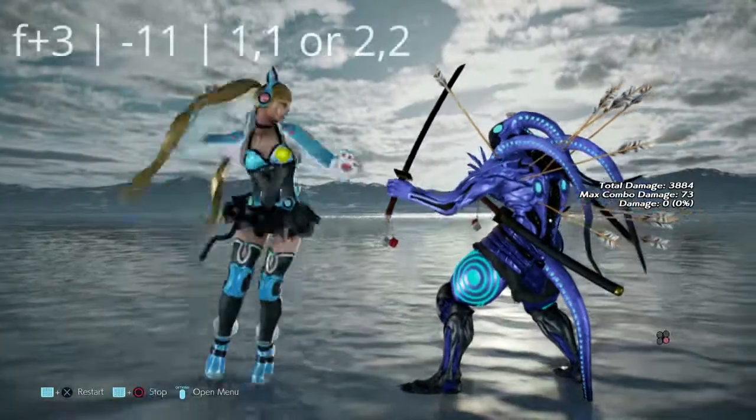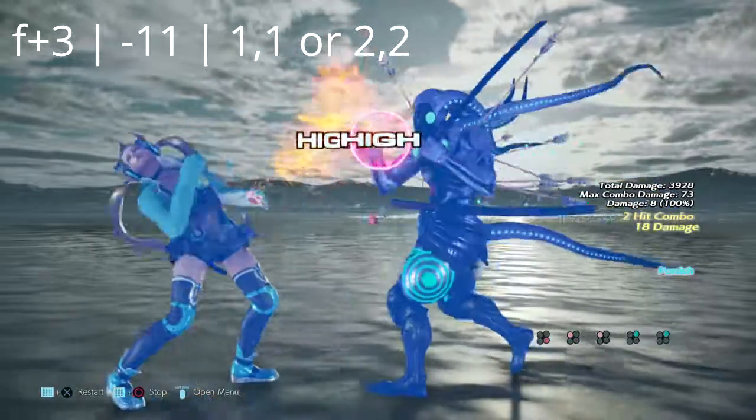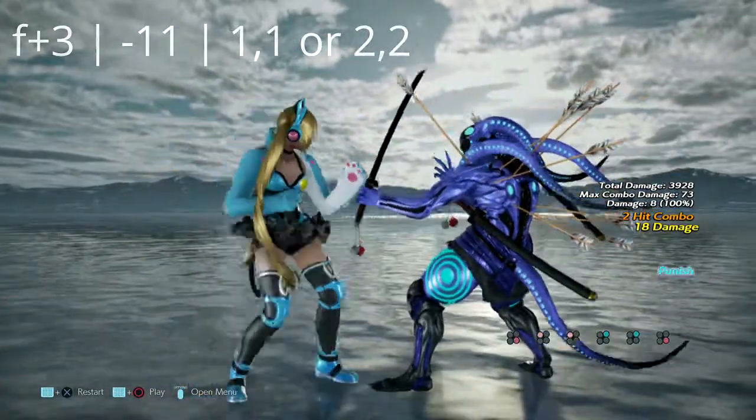Up next we have 4+3. This move is very, very quick but it is negative 11. You can get yourself a typical jab punish off of this bad boy.